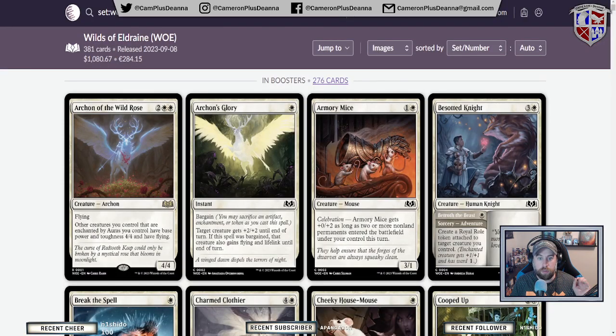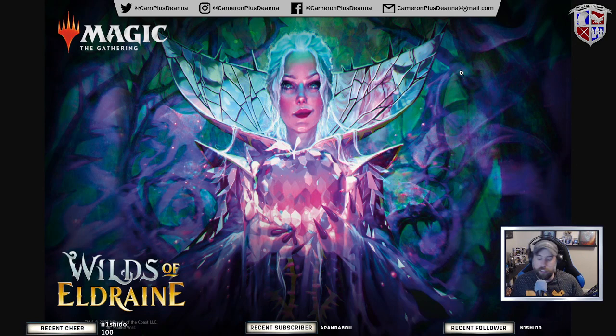We're going to start with the main set because that's probably going to be the bulk of this. At the end, we're also going to play some Arena and just jam some games. So this is Wilds of Eldraine — our return to the plane of Eldraine. The world of Eldraine is a mix of knights and fairy tales. Our first set, Throne of Eldraine, really focused on the knight side.